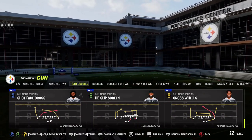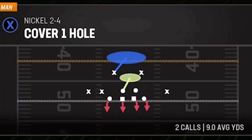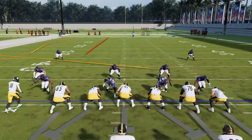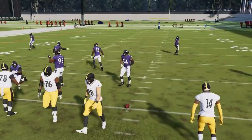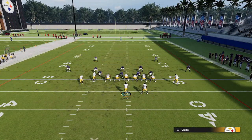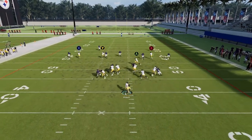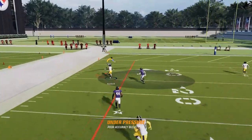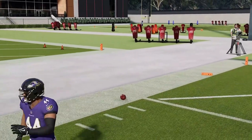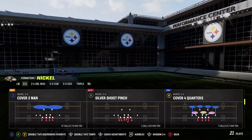Now that we went over all of our dink-and-dunk plays, let's hit some one-play touchdowns. We'll start off with the best one in the whole thing, which is going to be the Shot Fade Cross — a one-play touchdown against just about everything. We're going to start off with Cover 2 and work our way back. Run this from a hash mark to the open side of the field for extra catch-and-run space. Just put the Y route on a streak — that's all you really have to do. I also like to put the A route on a drag for a high-low check down. But this route is so explosive and easily open — it just runs to space and cooks any Cover 2, man or zone.